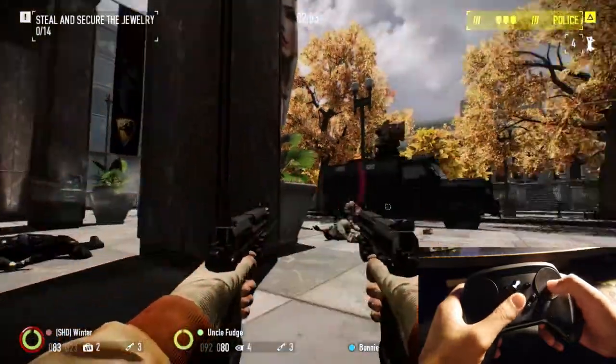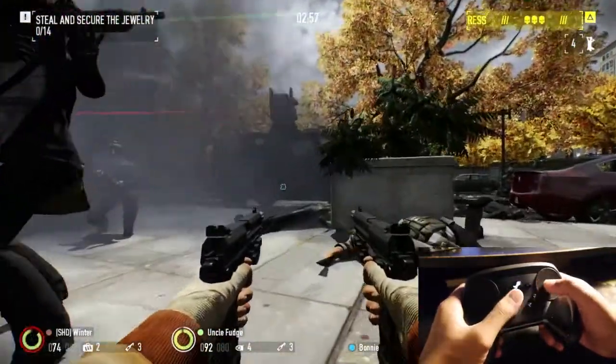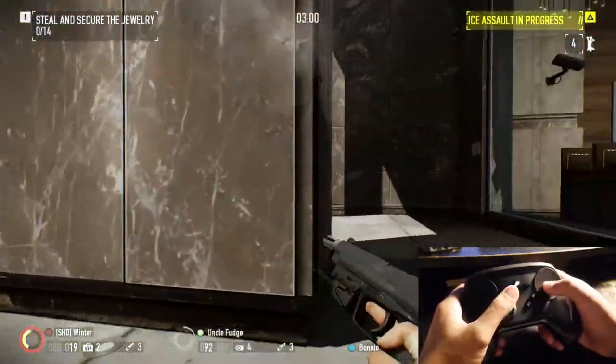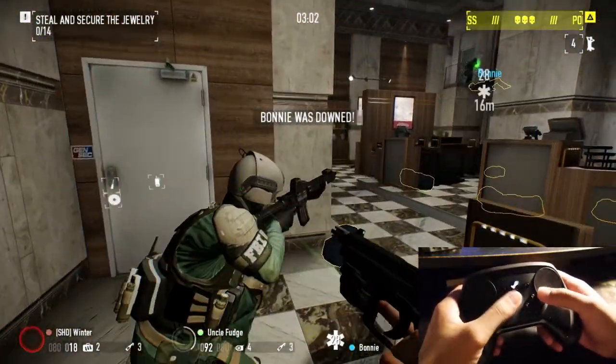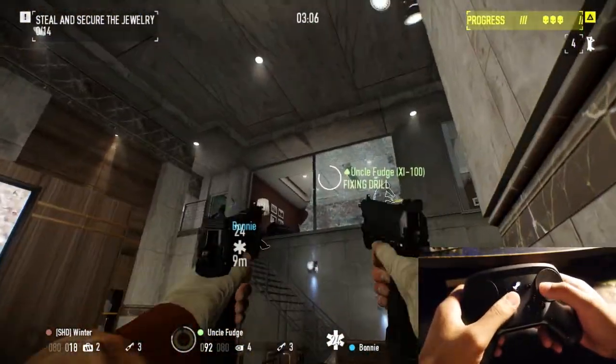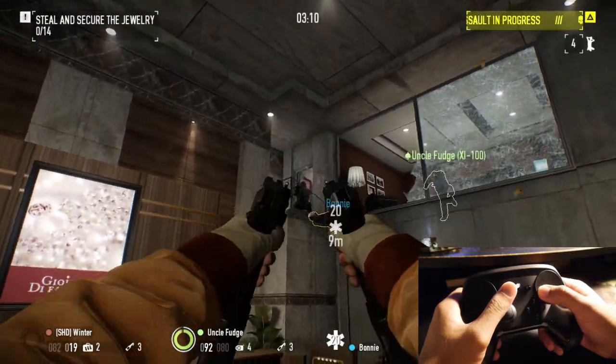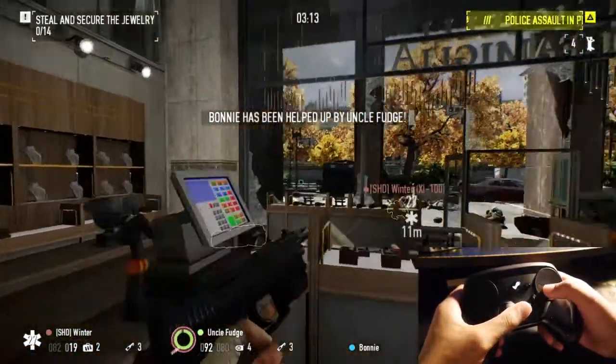My left D-pad is for choosing weapons — clicking the top portion selects my primary weapon, the right portion selects my secondary, and the bottom portion throws my grenade. In Payday it's like hitting three to throw your grenade, which I thought was kind of funny the first time, but you get used to it.